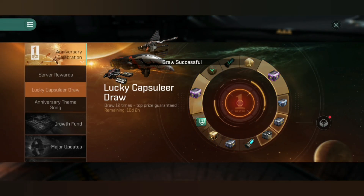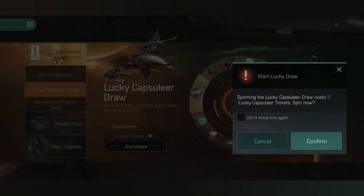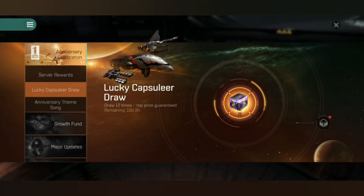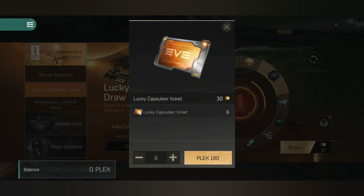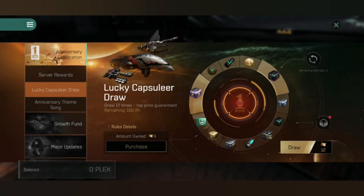So the first thing wasn't great. Second one I've got some kind of nano core materials from the look of it. Let's start the lucky draw again. And that's it — the one item I was looking to get I've received via the lucky draw.